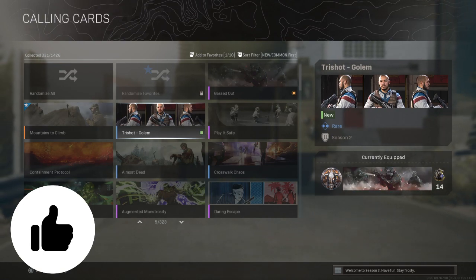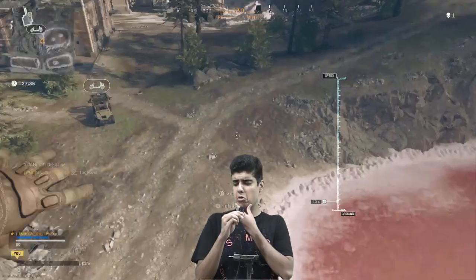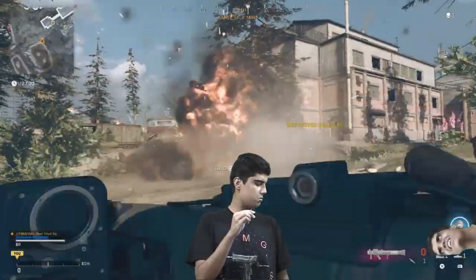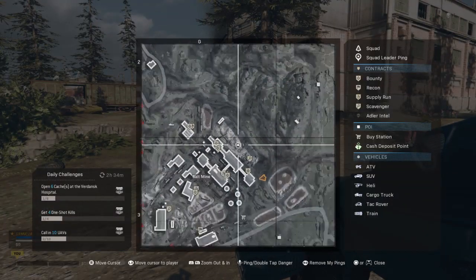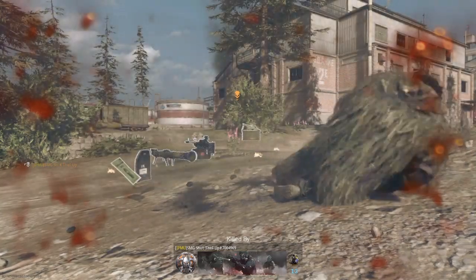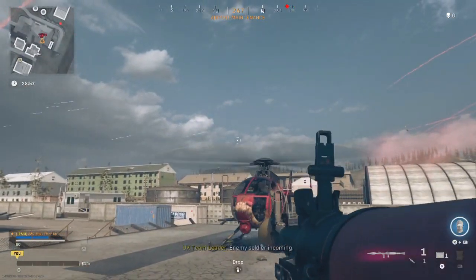When you get the 3-shot Golem calling card, you can do the next challenge: destroy 3 vehicles as Golem. You know what I thought when I first saw this challenge? It's so freaking easy — I'll just destroy some empty vehicles. Yeah, I was wrong. You have to destroy 3 vehicles that are carrying enemies, and that's a pain in the ass. You don't even just disable the vehicle — you have to fully destroy it.